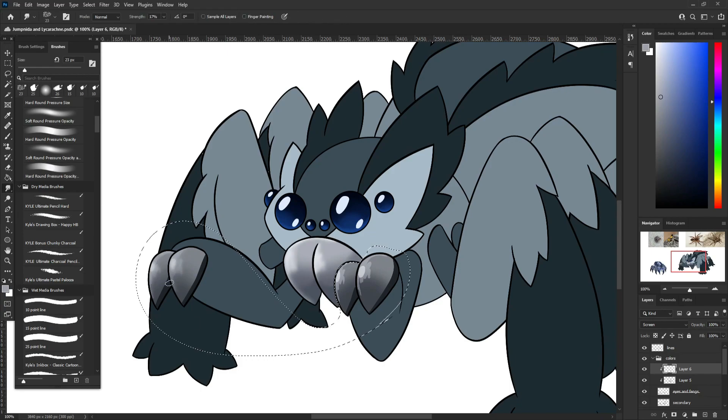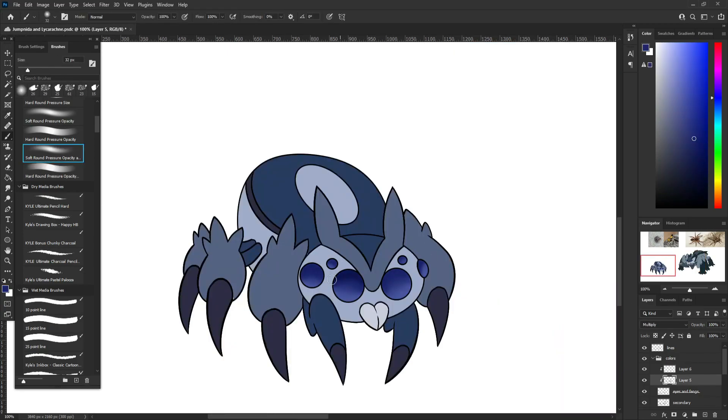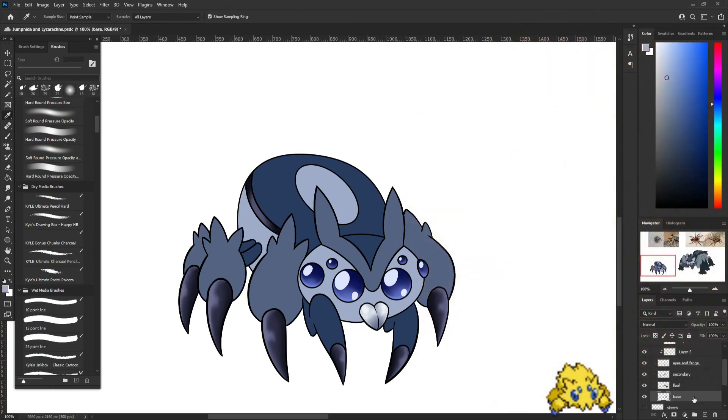I'm also going to write it into the lore that Lycorachnid likes to jump out of trees and scare people for fun, kind of like how Spideops does in the games, but they use their little two front legs — their little hands — to do the surprise thing, like boo, and then they scuttle away.